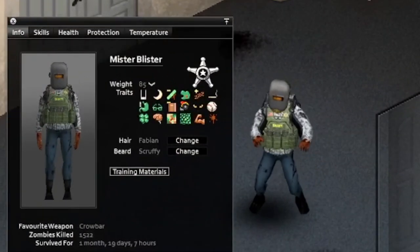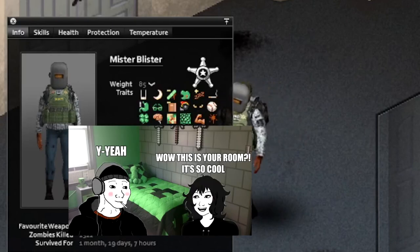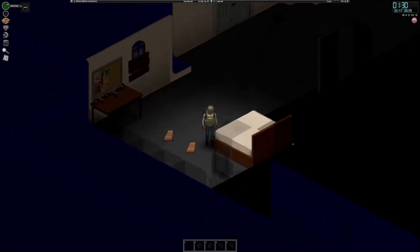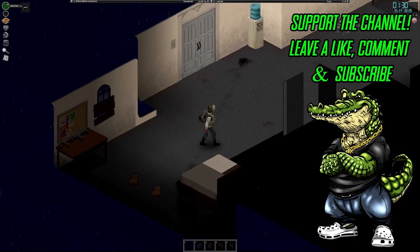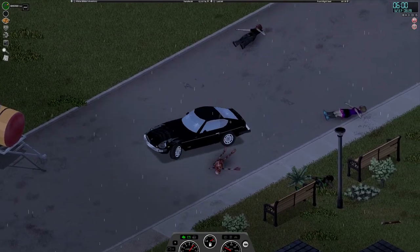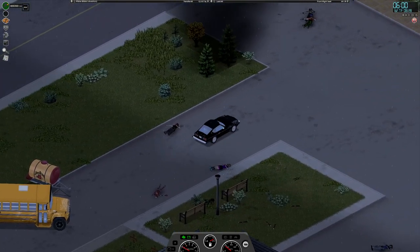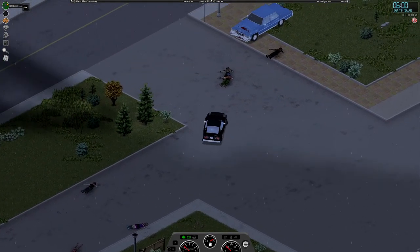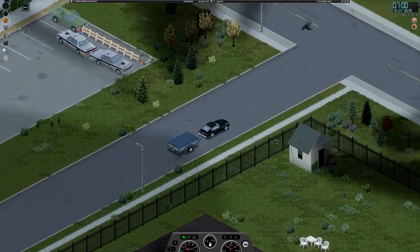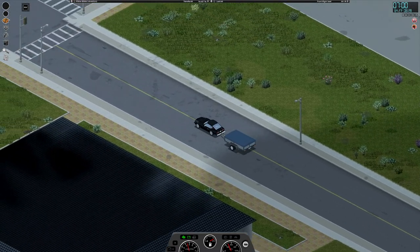We're back with Mr. Blister and we're almost into month two. Today we need to make the base a bit better - our water dispenser is almost out so I need to get a new one. We also need a kitchen so we can boil water and make food. I have a trailer over in the rich neighborhood and I want to hit the post office, the water dispenser spawn, and the grocery store in Riverside.